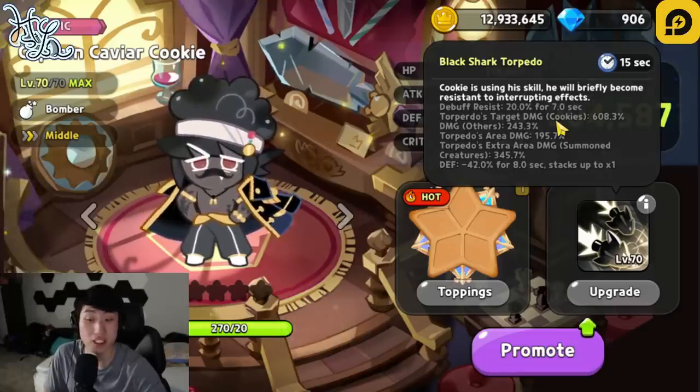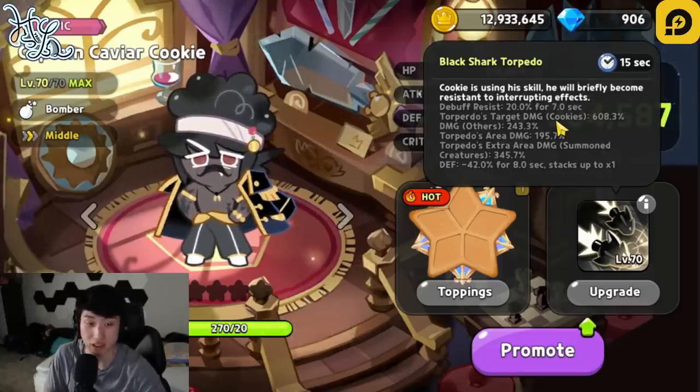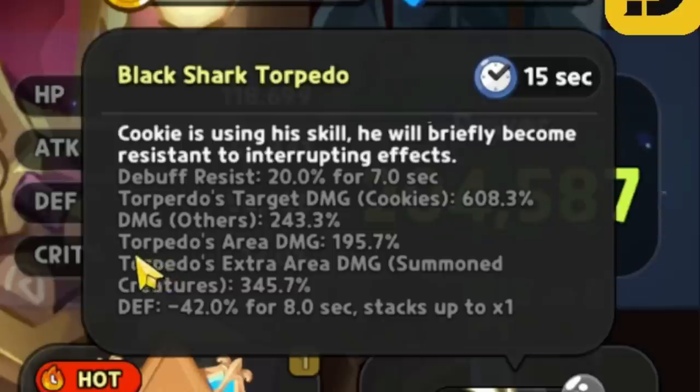So really, Captain Caviar is made for PvP — to be used against cookies. The next one here is torpedo area damage. This one is direct hit, and then once it explodes, it does area damage as well. Area damage is 195.7%. And then torpedo is also going to be doing extra damage to summon creatures at 345.7%. And defense is going to be reduced by 42% for 8 seconds, and can stack up to 1 time.